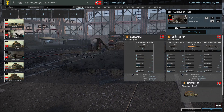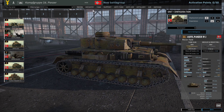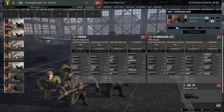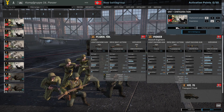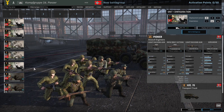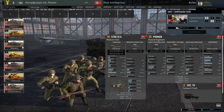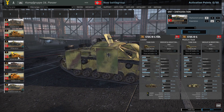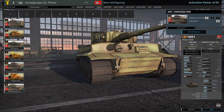The recon tab is already a good one: two Sd.Kfz 233s and two Sd.Kfz 231s — good cards, but no good infantry though. Infantry tab is really, really limited and not that great — only Panzergrenadiers, some pioneers to choose from.